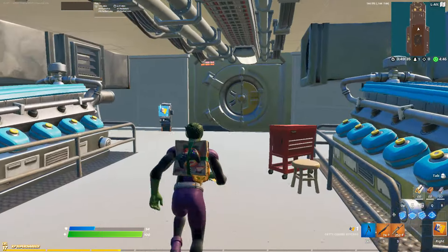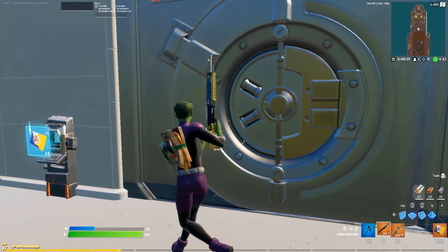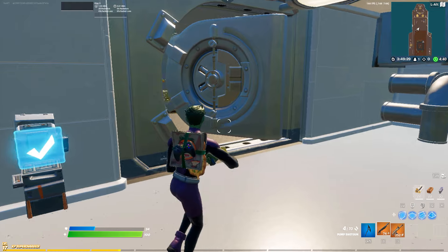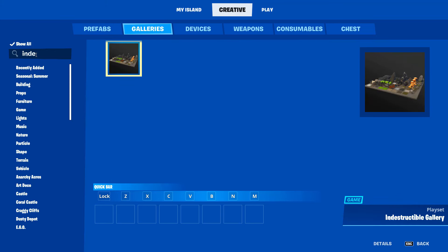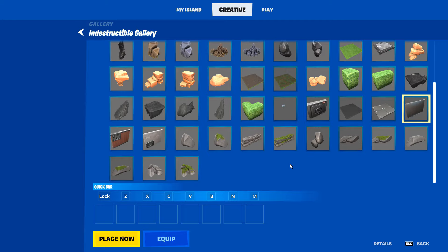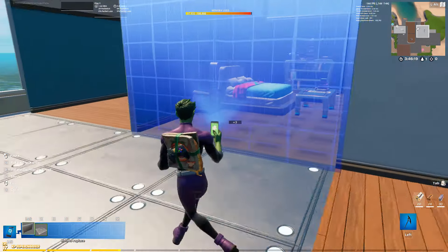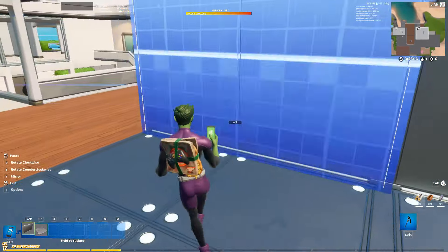Now let's hop right into this tutorial. For this tutorial, let's say we're going to build the whole vault from scratch. First, open up your inventory and search for the indestructible gallery. We're looking for the indestructible wall and the indestructible floor piece. We're going to build a 2x1 room using these indestructible pieces and just leave the front side open.